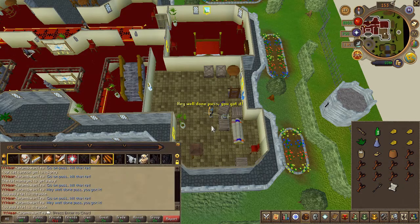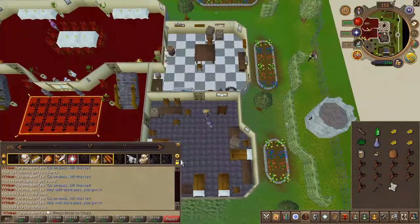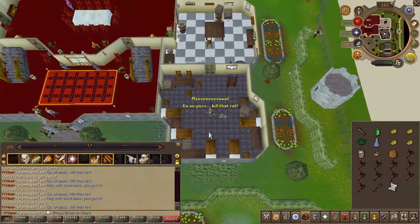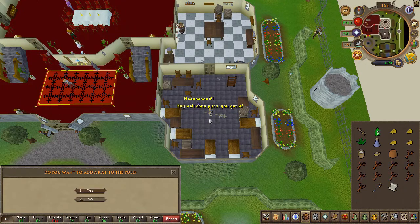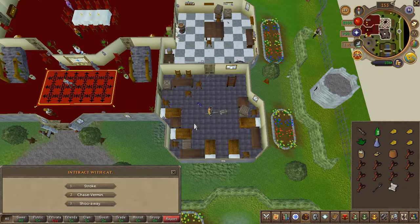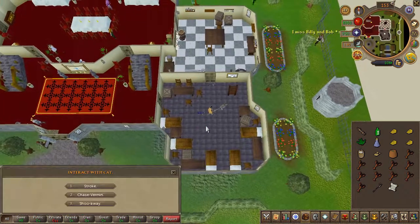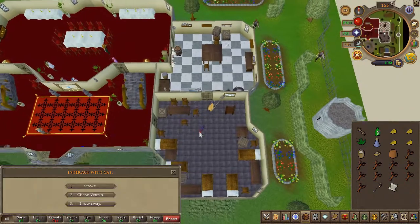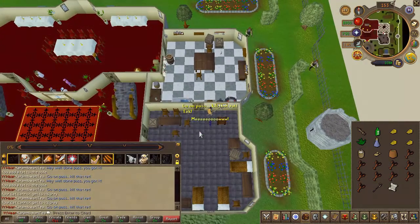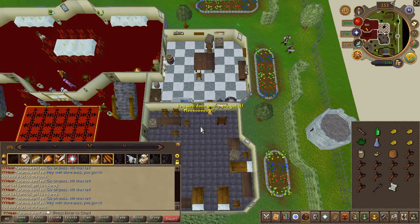In the same room you will find a ladder. Go ahead and climb down and you will find two rats. Then you will find one to your north.